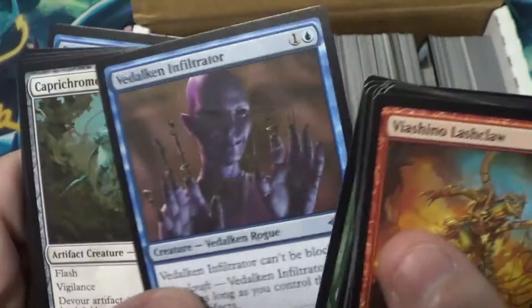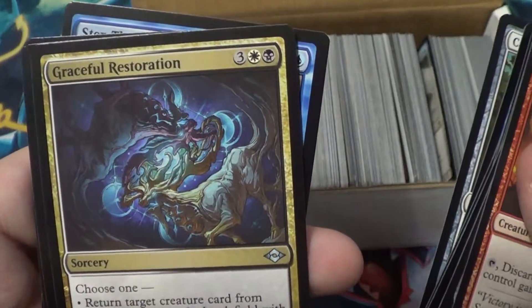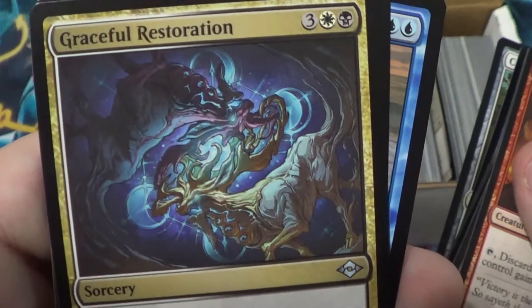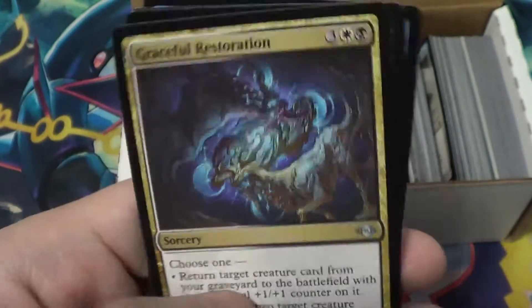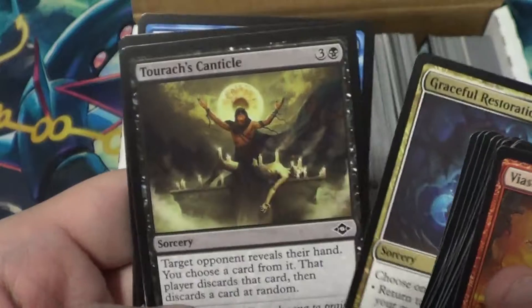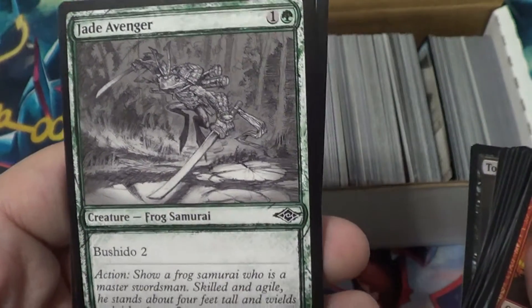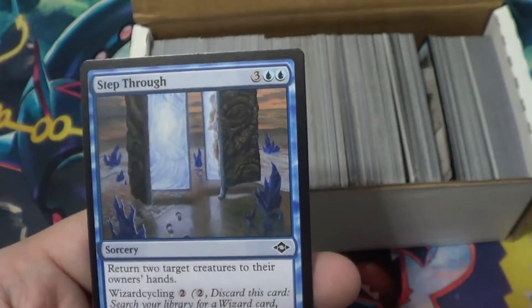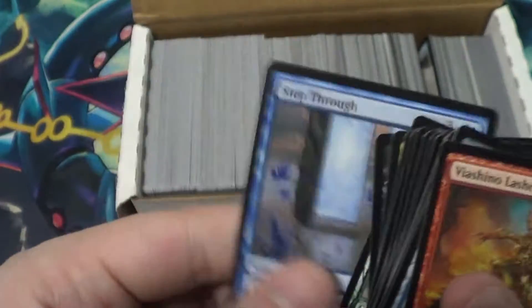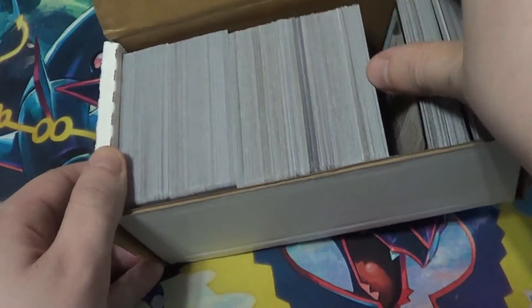The art on Magic cards is just so... wow. That looks like it's from - those look like the two legendary Pokémon that would be on either cover of the sister games, you know what I mean? That's the cool stuff. I like the black and white art on this Jade Avenger Frog Samurai Bushido fella. So fun. I thought those were geodes for a sec - I do a lot of work with geodes in real life.